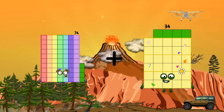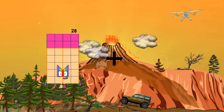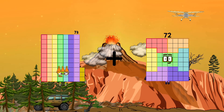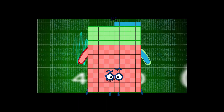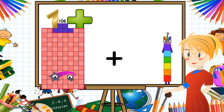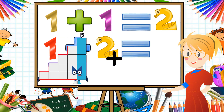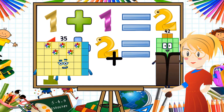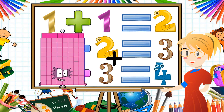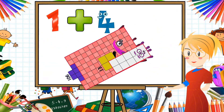74 plus 59 equals 133. 73 plus 72 equals 145. 106 plus 99 equals 205. 35 plus 58 equals 93. 106 plus 13 equals 119.